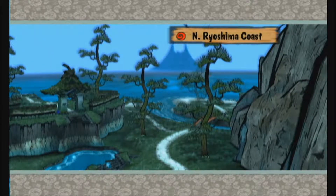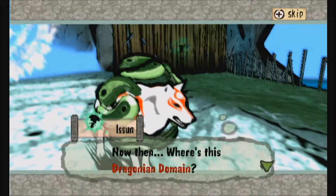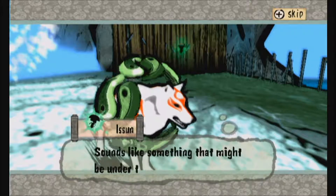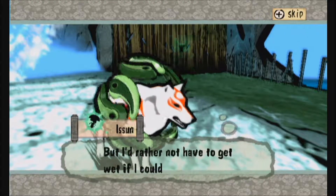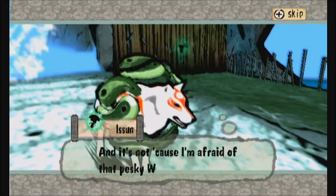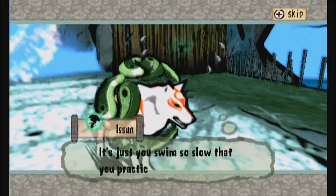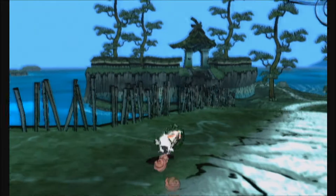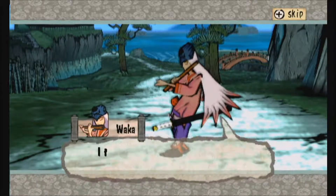As you can see, right across the border is Northern Ryoshima Coast — a completely new area in the game. Now, where's this Dragonian domain? Sounds like something that might be under the sea, but I'd rather not have to get wet if I could help it. It's not because I'm afraid of that pesky water dragon — it's just you swim so slow that you practically put me to sleep.